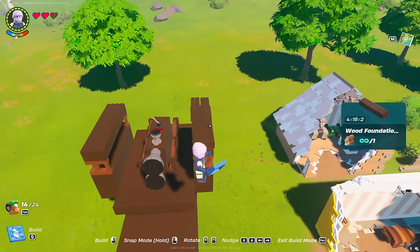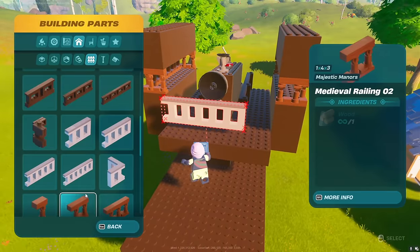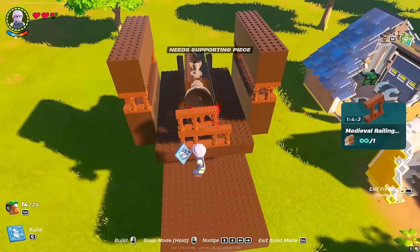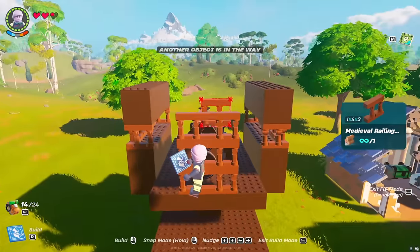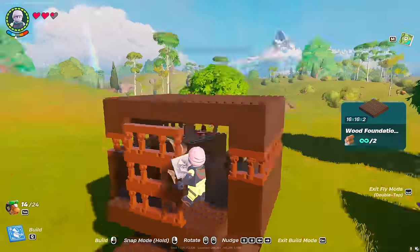We put two foundation slabs on the fences. Then build the back of the turret. The top of the turret can be left out for now.